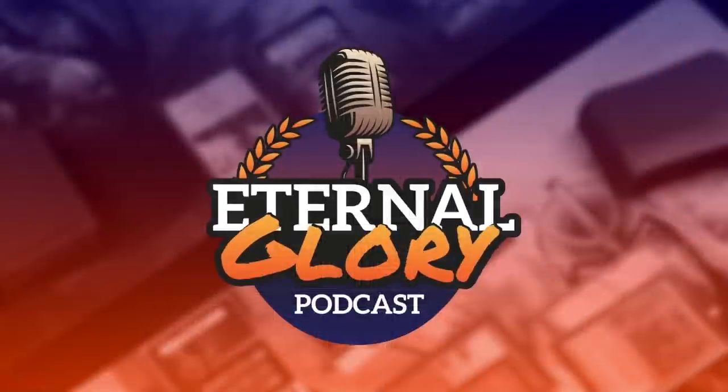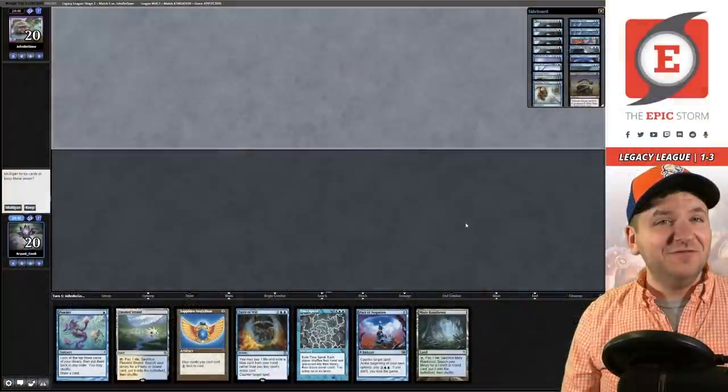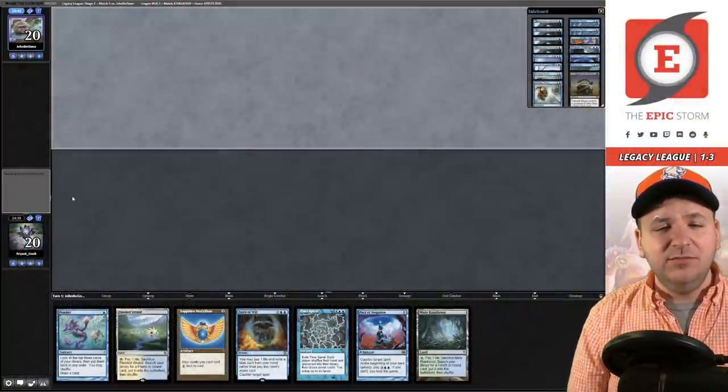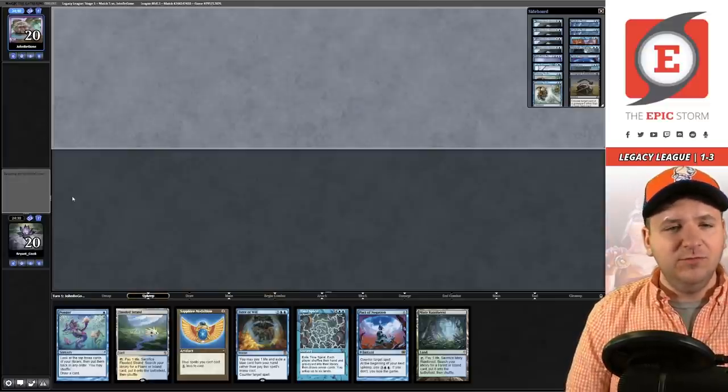If you're looking for more great Magic: the Gathering content, check out the Eternal Glory Podcast — myself Brian Cook alongside Brian Cobalt and Phil Gallagher. We primarily discuss Legacy, though a lot of what we talk about transcends all formats. We're available on all major podcast platforms. Match 5 — the fifth and final match — we're on the draw. This hand seems pretty good; we're lacking High Tide but it has Force and Sapphire Medallion.